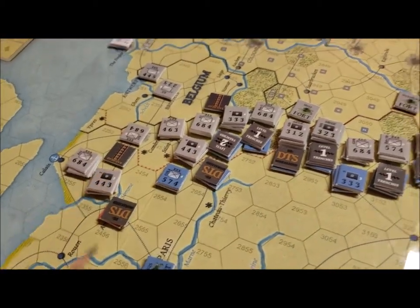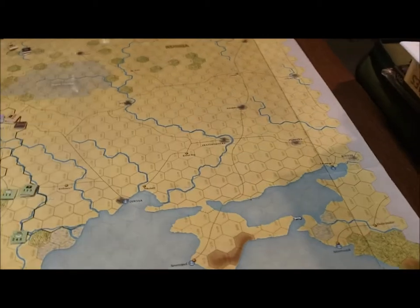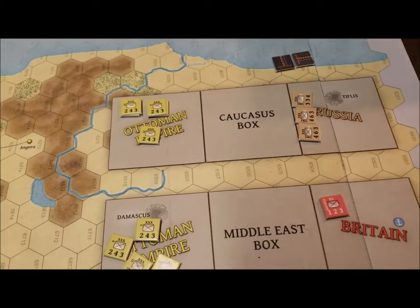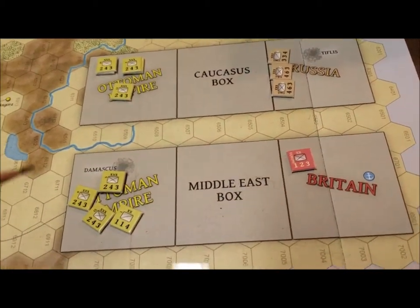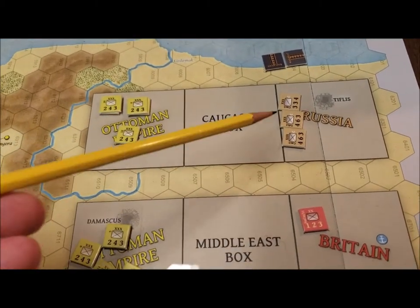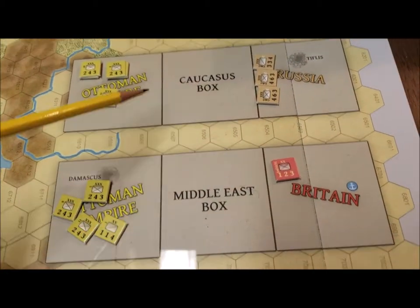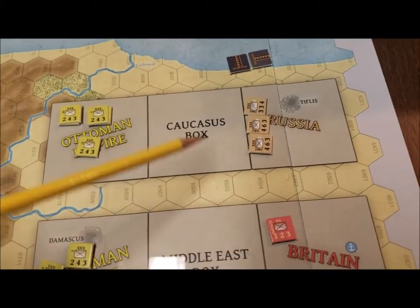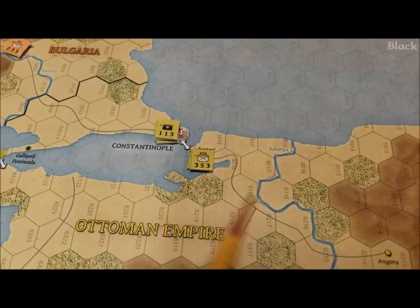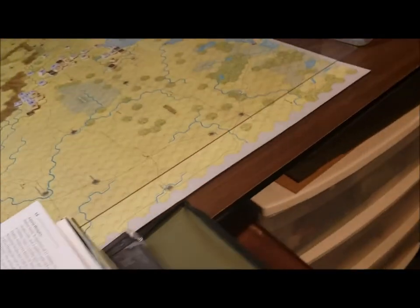I'm not sure exactly how the Ottoman forces are supposed to operate — I need to look online to figure that out. The Ottomans have troops in the Middle East box and some in the Caucasus box facing off against enemies. They also have some troops parked in Constantinople, their capital.